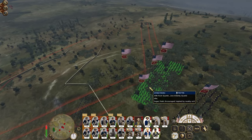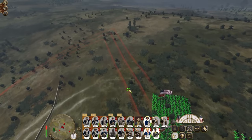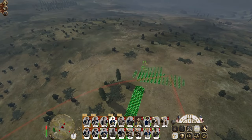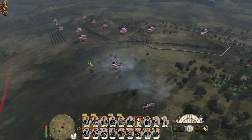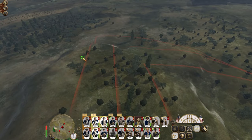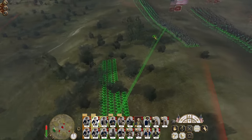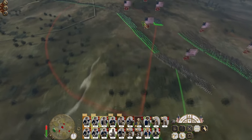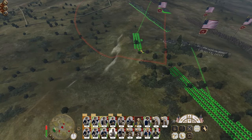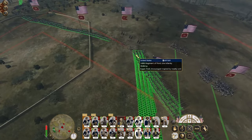Let's get the general up here as well, and put one unit of light infantry on the right flank. There we go. Any reinforcements coming in right at the back - regiment of foot there, light infantry there. Really clunky for a line but it'll do.